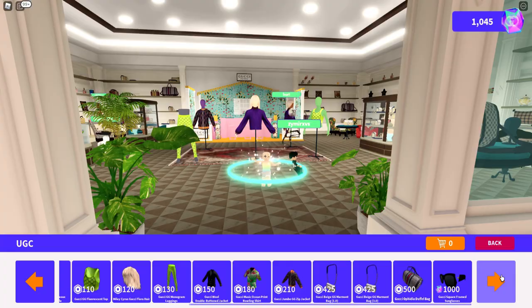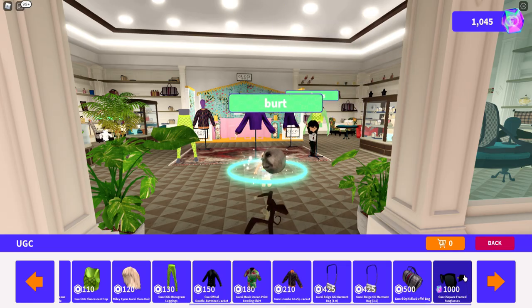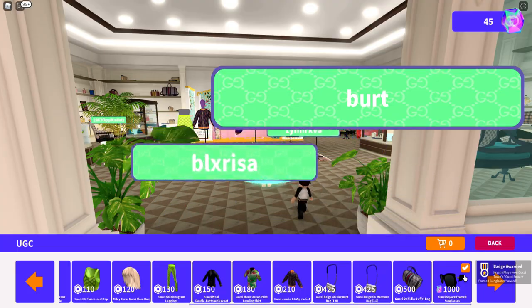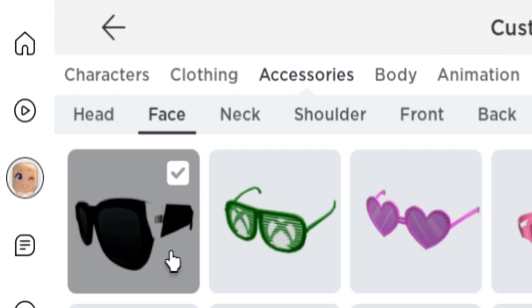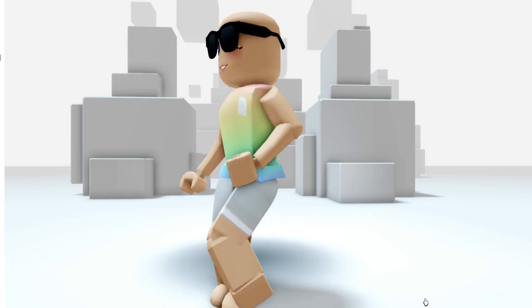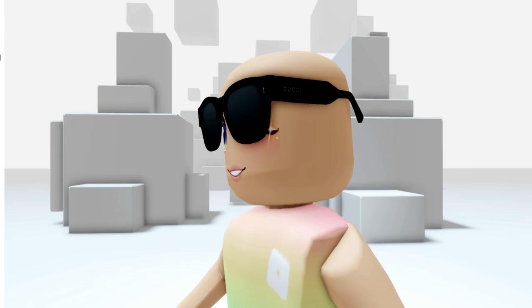Now let's click on UGC, go back all the way over, and buy those glasses. And now we have the badge. Let's leave and see what these look like. I love the Gucci sunglasses that they put out. These ones are so cute, and they're going to go with a lot of different looks.